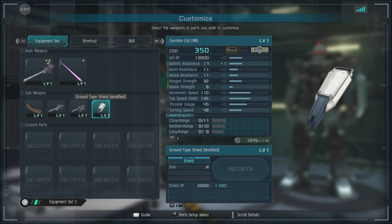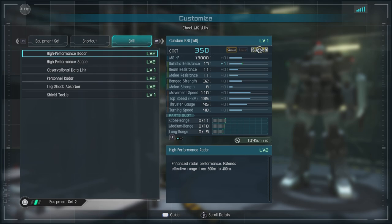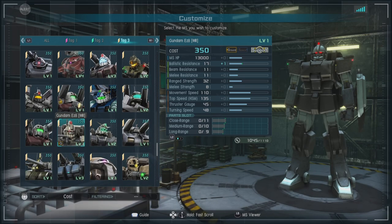It's a medium shield though, so not as great as if it had a large shield, but that's how it goes. Then we've got high performance radar level 2, high performance scope level 2, observational data link, personnel radar level 2, leg shock absorber level 2, and shield tackle.